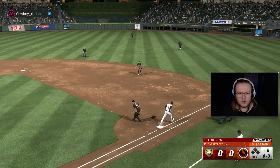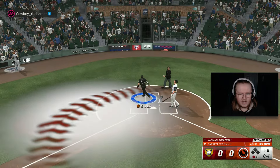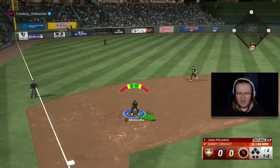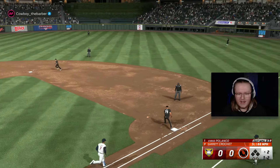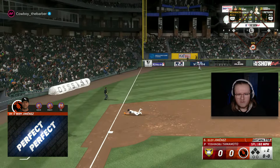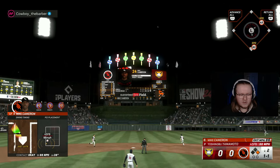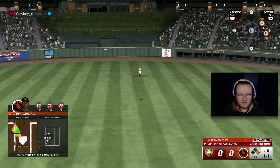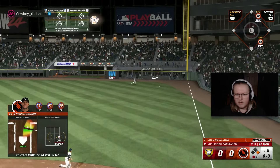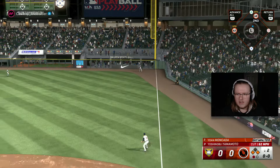We got the righty too — fastball in, jammed him. Another rollover. A 1-2-3 non-threatening inning from Crochet. Another perfect, another timed-up swing. And that's the first one I didn't quite time up — just late on the fastball in. Then right away I respond with ripping one down the line, going for two, we need extra bases on this and we're going to get it.